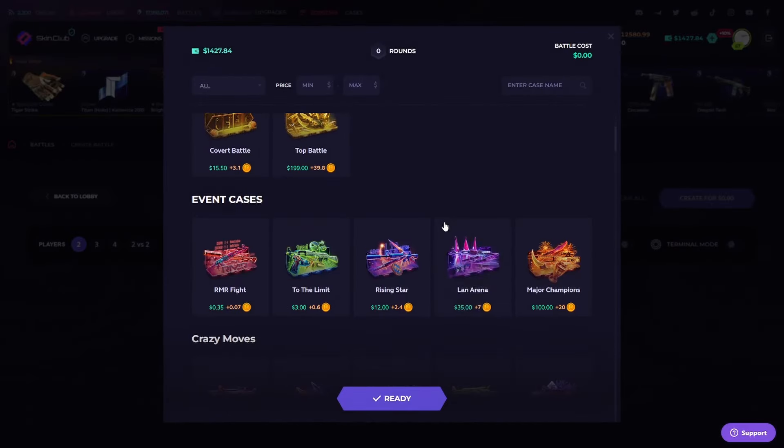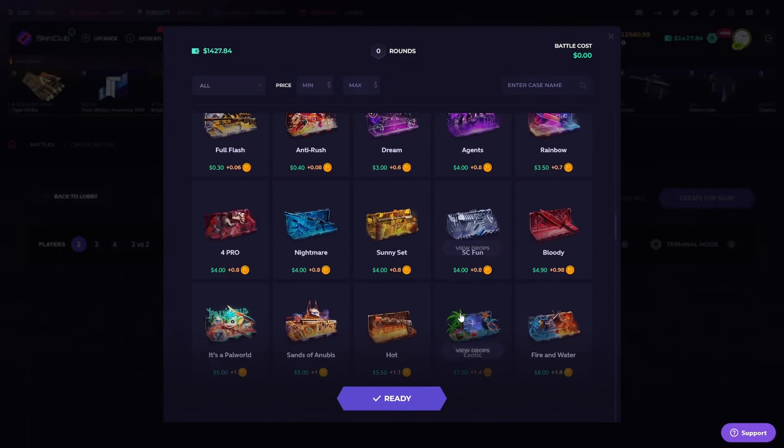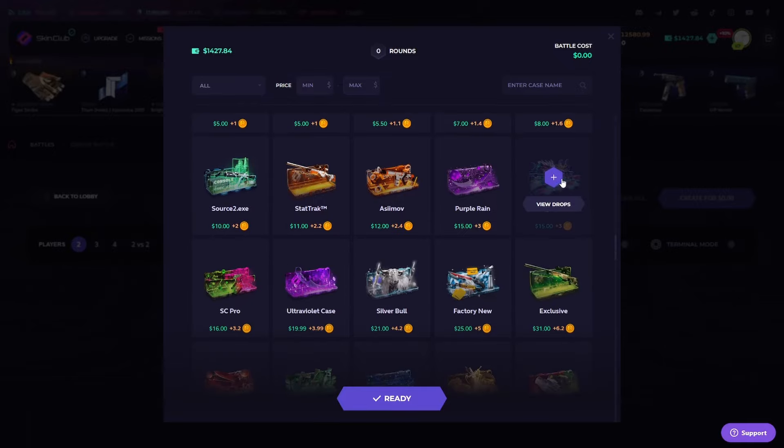We just turned 80 into 700 — very well played Mr. BitTwin. Now we are up $1427, so we are up $400. That is insane already! We're getting really lucky, so let's try Dragon Year because, you know, Dragon Year.